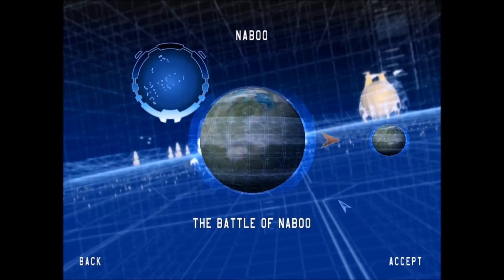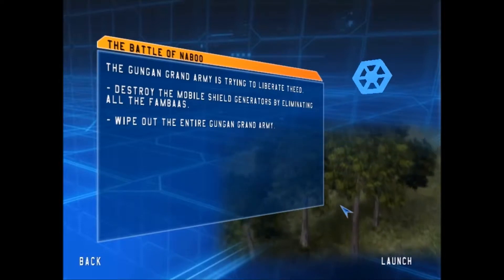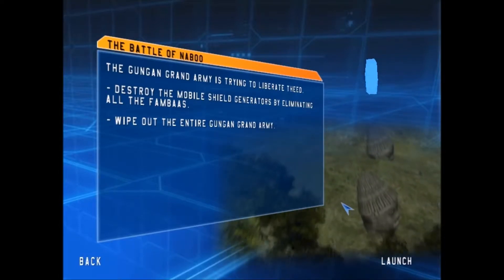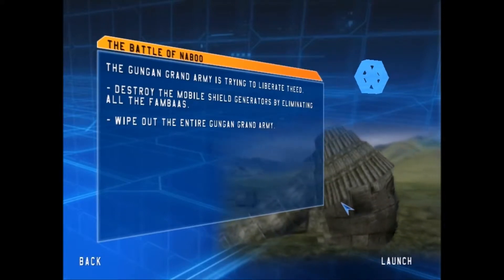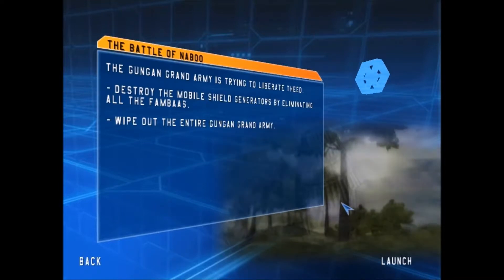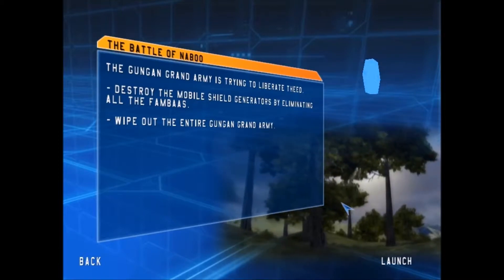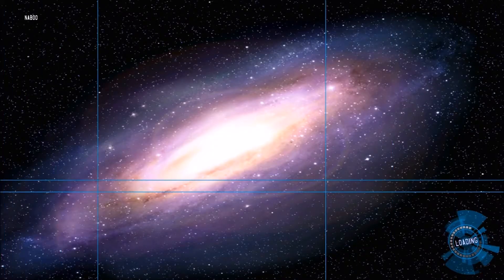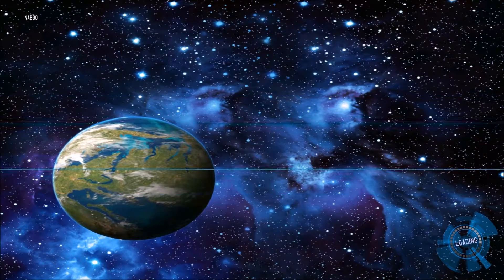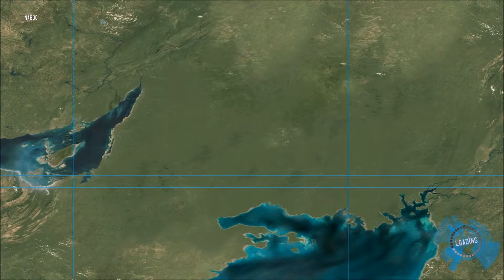This is the easiest but it's so fun. We're going to skip the cutscene — do forgive me for that. So we're playing as the CIS, the droid army, and we're making our debut on the plains of Naboo. This is the invasion.